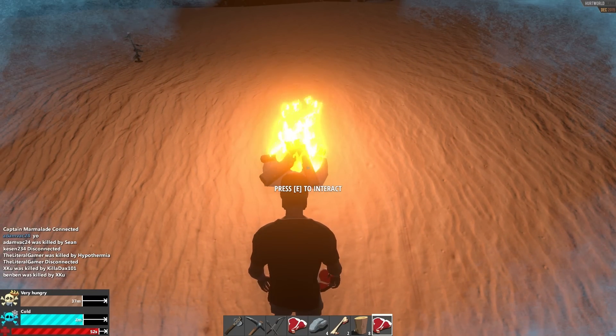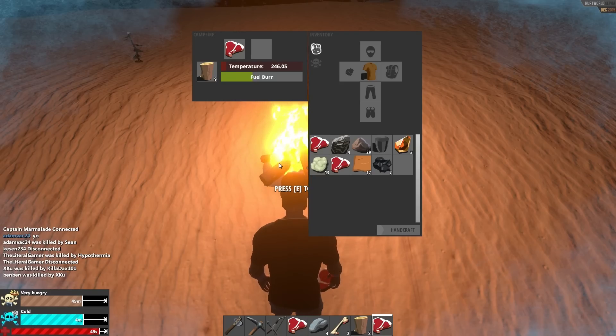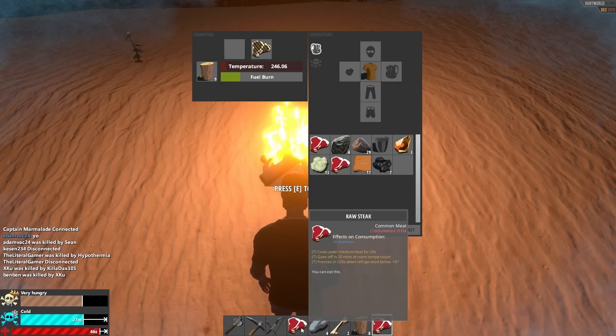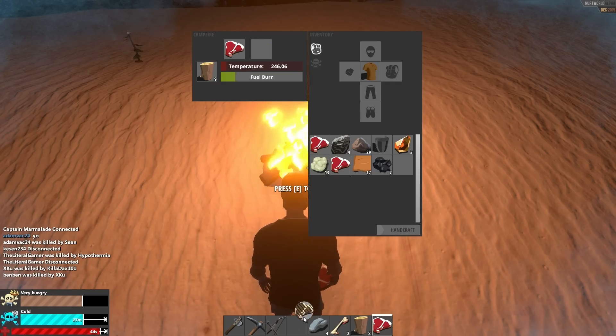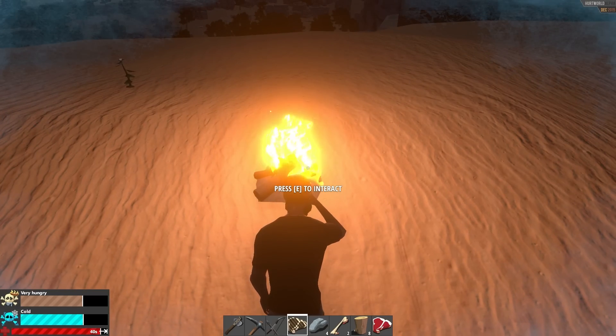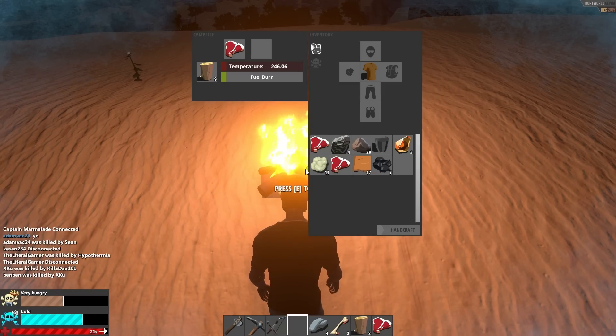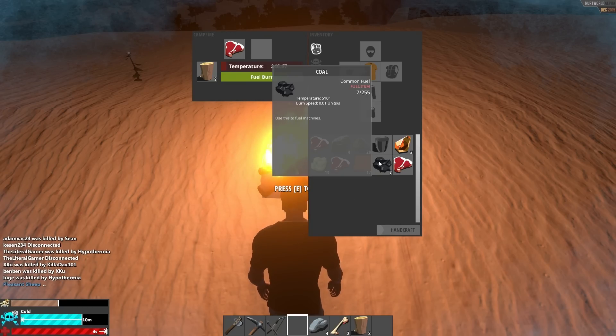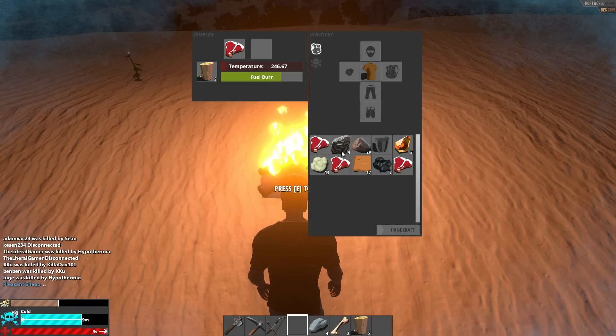We're not freezing anymore because of the campfire, so that's good. It is quite cold though, and we're very hungry — definitely want to fix that. Let's eat this little steak. I only have two animal tendon — if we get a bit more we could make a backpack, that'd be all kinds of good. With a backpack, I imagine you can carry a lot more stuff.